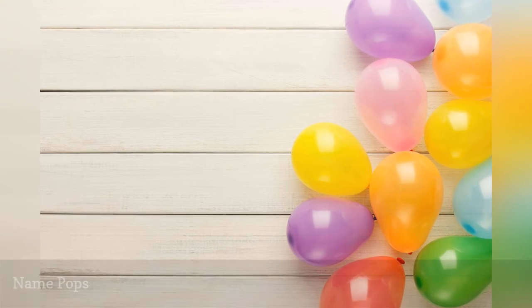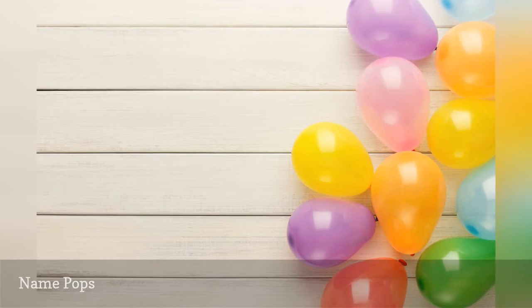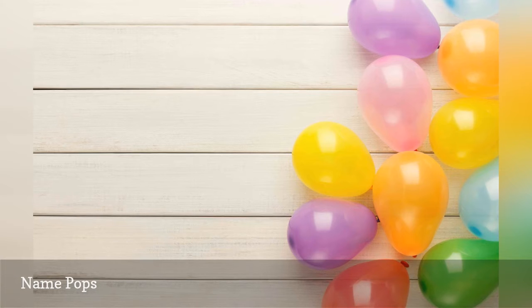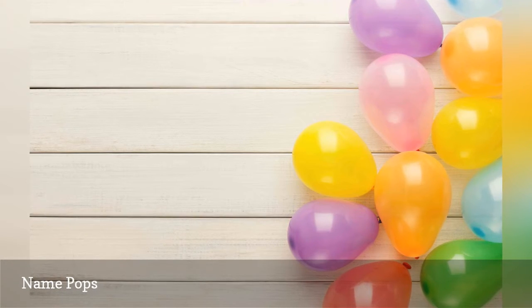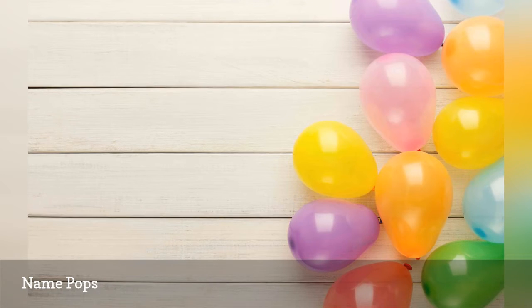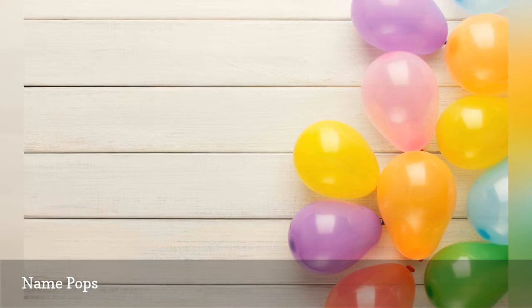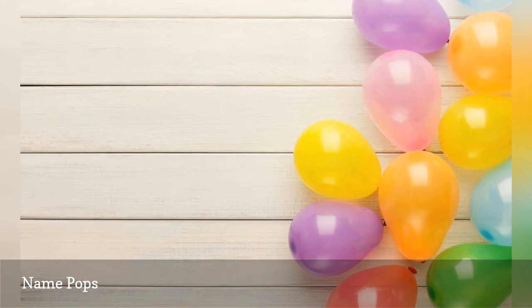Have each person write their name on a balloon. Toss them into the middle of the room. Set a timer for 30 seconds and have the kids stomp and pop as many as they can. When time is up, the players whose balloons were popped are out. The players whose names are still in play stomp again for another 20 seconds. Keep playing for short intervals until only one balloon remains. The player whose name is on the last balloon is the winner.